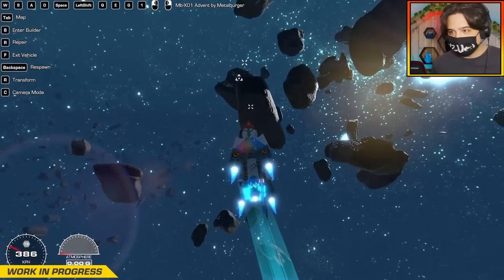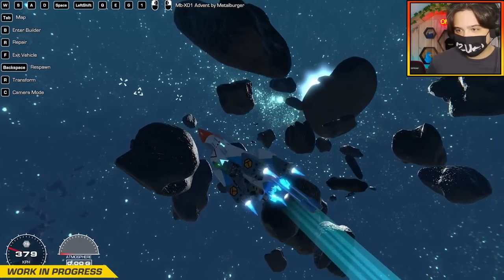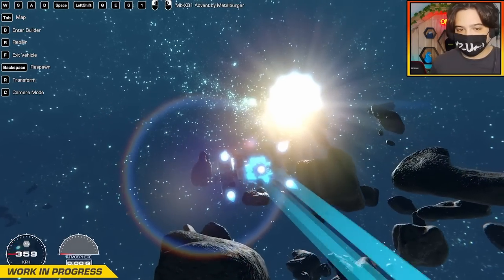There's an asteroid belt — an asteroid field. We can actually go into space! And they're moving. They're actually floating and spinning around.